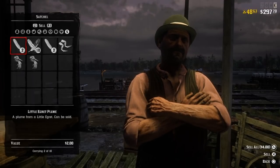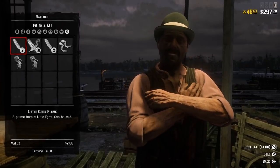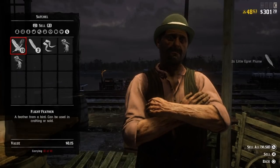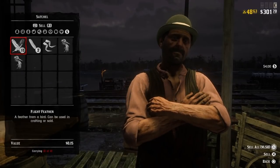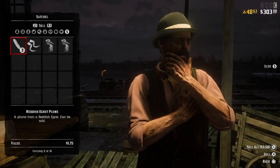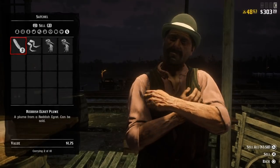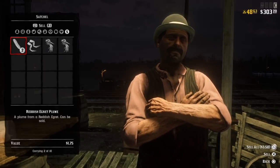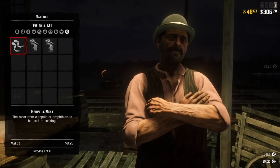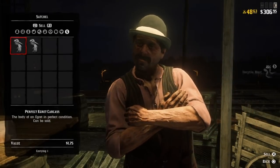The little egret plumes are worth two dollars, so for ten that's twenty bucks just from their feathers. The flight feathers aren't worth anything, and the reddish ones are a dollar seventy-five each, so that's like seventeen-fifty. That's a good amount too — these birds are actually worth a fair amount. I think the most I've seen was two-fifty a piece for their plumes.